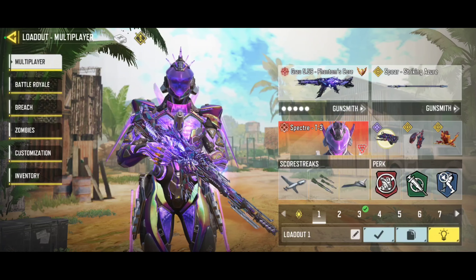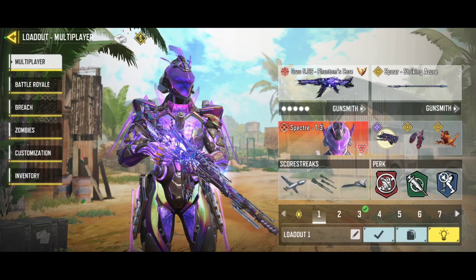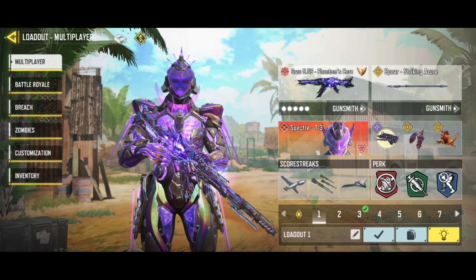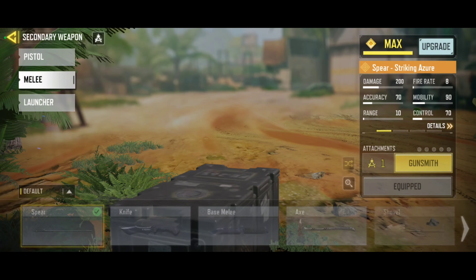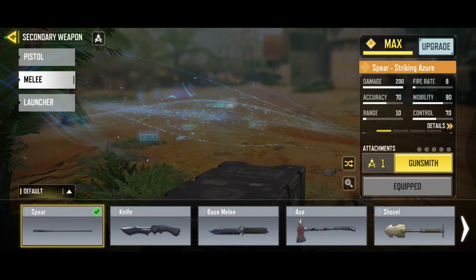Moving on, we have the Grau loadout — almost everything is the same except I have the quick fix, just because this gun to me it is like a dummy gun when I'm too tired and just want to play. Quick fix is a dummy perk, and this is the gunsmith — it's Signal's gunsmith. I really need to make an ultimate gunsmith video because there might be some better options, but at the moment it's just what I have going. We have the spear because it is quite futuristic and just matches the theme of the Spectre loadout.